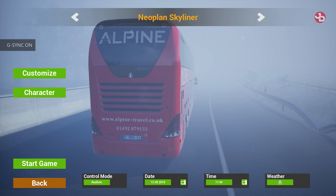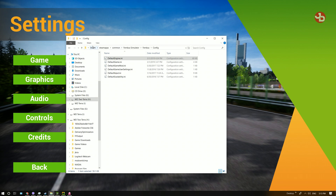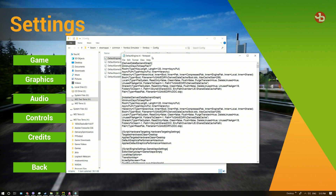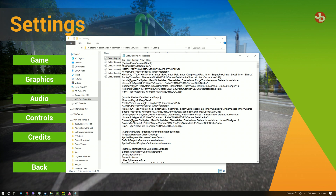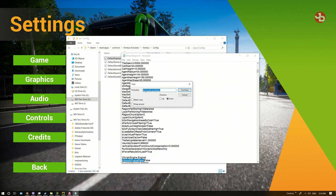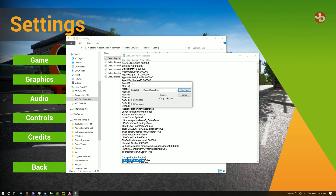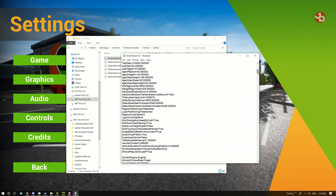Now I'm going to show you how to unlock your FPS. Go into your Steam Apps folder where your game is downloaded: Steam > SteamApps > Common > Fernbus Simulator > Fernbus > Config. Open the file called 'DefaultEngine.ini' with Notepad or WordPad. Go to Edit > Find, and type 'bSmoothFrameRate=' — it'll take you to that line, and you want to change it from True to False.